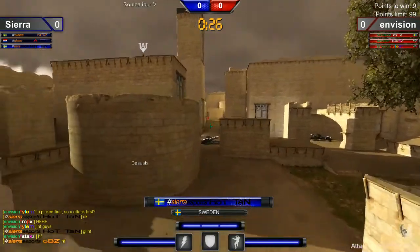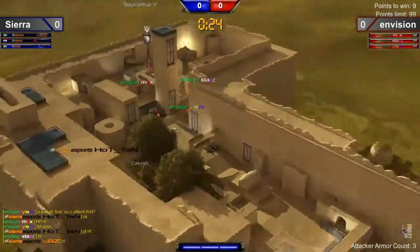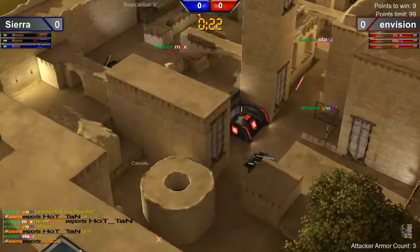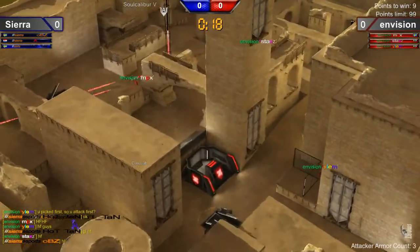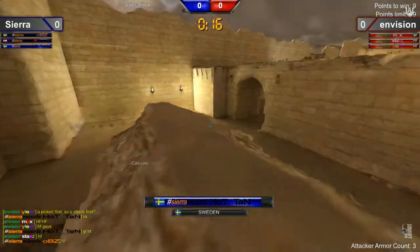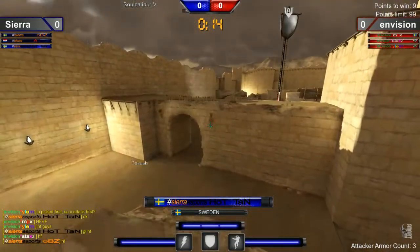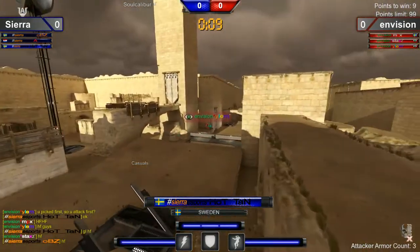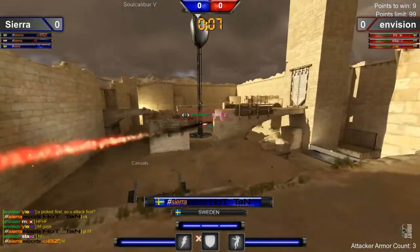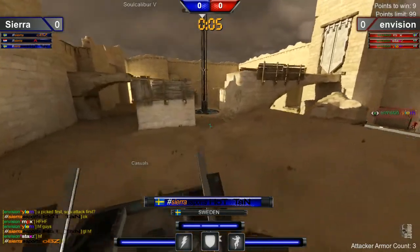That L-fence there you see is a very standard defensive setup. So that is Yilem — I'm not really sure what his name is — and then we have Staxes and Mox. And Hatan taking a route that we've seen in Europe quite a bit. We haven't seen too many of the North Americans try that. He's jumped up on top now and still not able to get a shot on that L-defender.